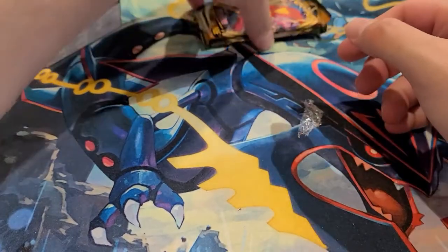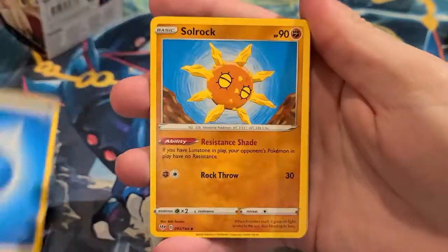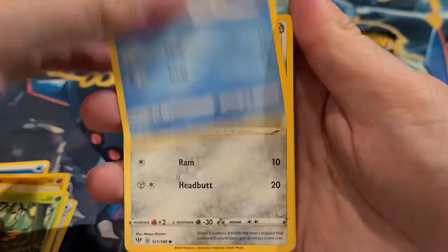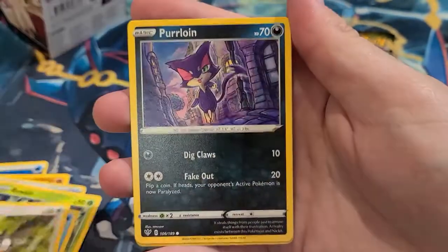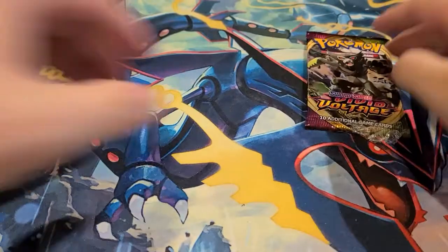Down to Vivid Voltage and Darkness Ablaze. Darkness Ablaze really only has one chase card — the VMAX Charizard — and I already have one, but I won't complain if we pull another. There's also a VMAX Salamence. Darkness Ablaze pack: water energy, Soul Rock, Cape of Toughness, Rowlet, Cubchoo, Starly, Purrloin, Sandile, and Turtonator. Nothing from the Marnie box has been great except the Marnie promo card itself.